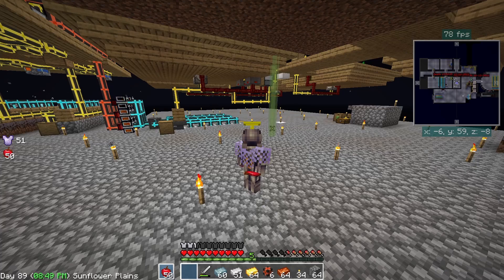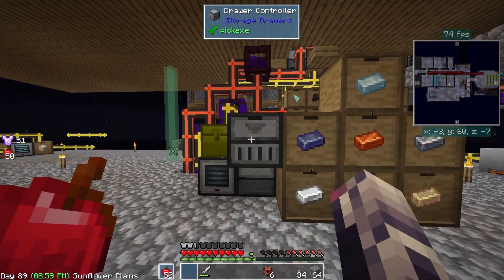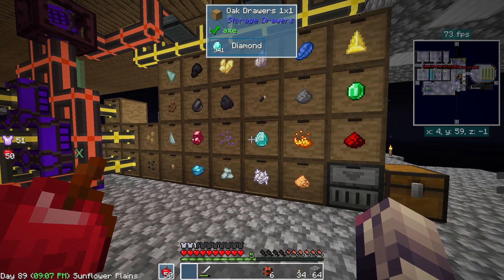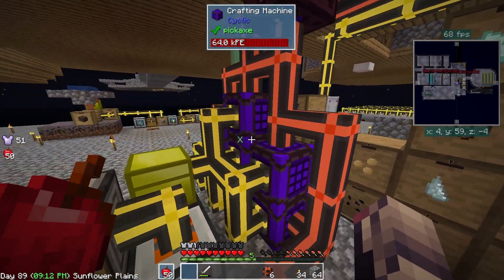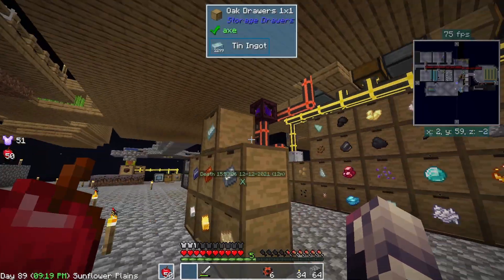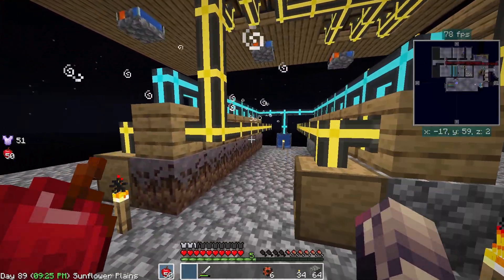Hey, how's it going guys, it's Shutter coming back to you with episode 15 of Sky Factory. Today we're just messing around — I've moved the system pieces over to the end so I can access these doors a little bit easier. There's an entangled block here that's bound to this middle block, so I didn't have to oddly run a cable, which is a waste of ender pearls but we'll get more sooner or later.